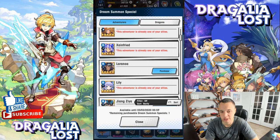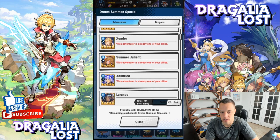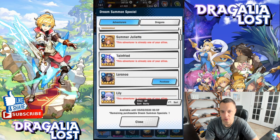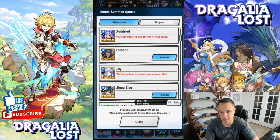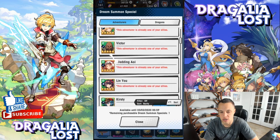For water, if you pulled Cerise there's absolutely no reason to do water at all. Summer Celery is rare, Xander isn't used much anymore, Summer Juliet isn't used because of Gala Cleo or Gala Ellie, and Lily just got power-crept by Cerise. If you don't have Cerise, Lily, or Gala Ellie, Jang could be a chip pick since healer role is probably the easiest for water endgame HBH content.